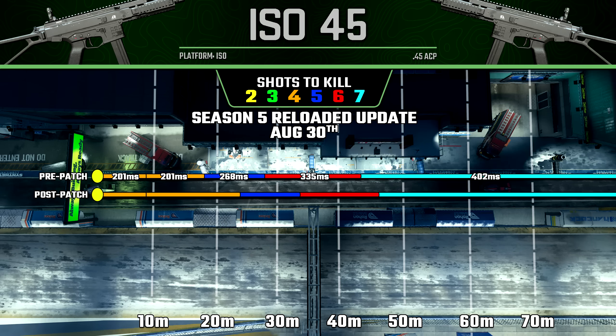After that, the ISO 45 got buffs to three of its damage ranges — not the maximum damage range, but its four-shot kill potential, its five-shot kill potential, and its six-shot kill potential have all been increased by a fairly noticeable amount. This is a notable buff to the ISO 45, which I think is a good thing since I do feel like they over-nerfed this just slightly a while back.